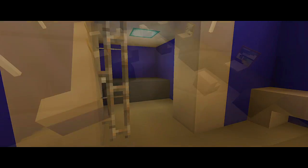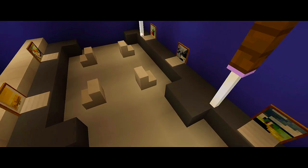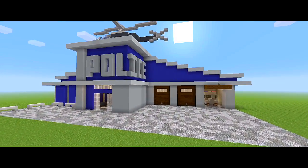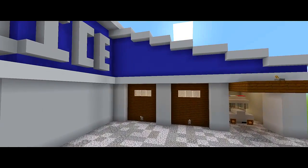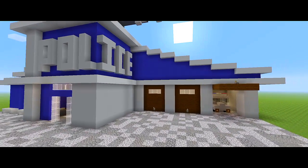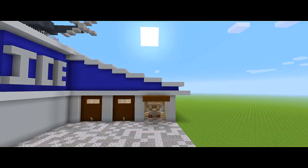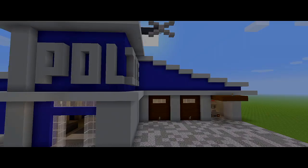There's also a basement with jail cells. If you want to do the basement, you have to make sure your world is at least 9 blocks deep. A regular flat world only goes down 3 blocks, so you have to customize it to go down deep enough. There will probably be slight changes to this build, but for the most part it is going to be the same as the original. Now let's go ahead and get right into building it.